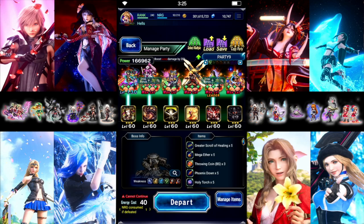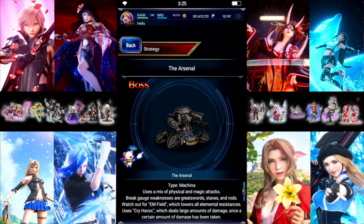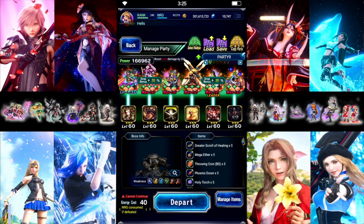Hello everyone, we're heading back to the Final Fantasy 7 World of Visions. This time we're heading into the Arsenal fight. Machine type can do Ice, Lightning, Water, or Wind damage. We're going with a Wind-based team.